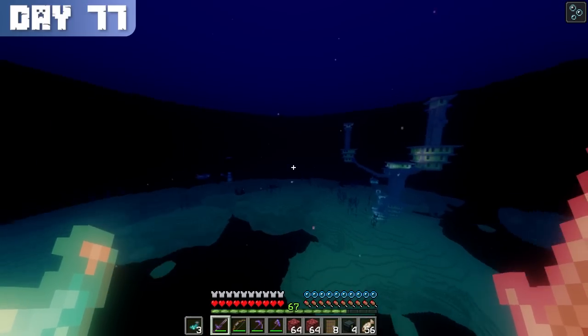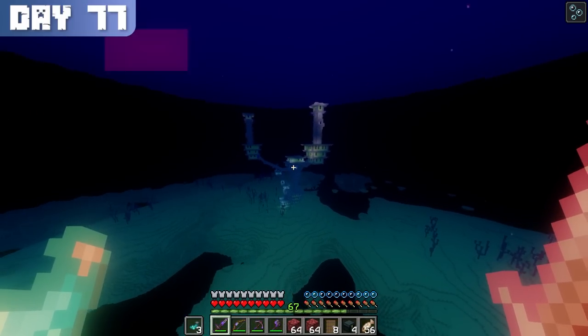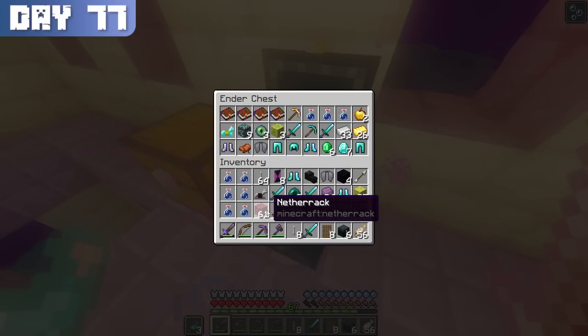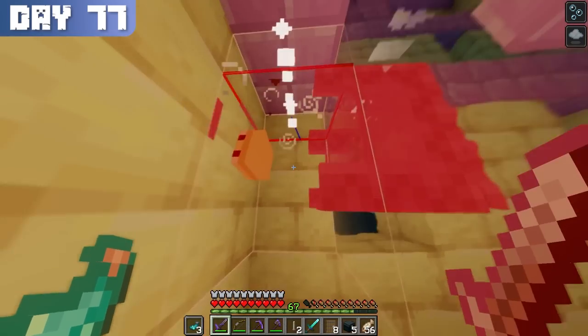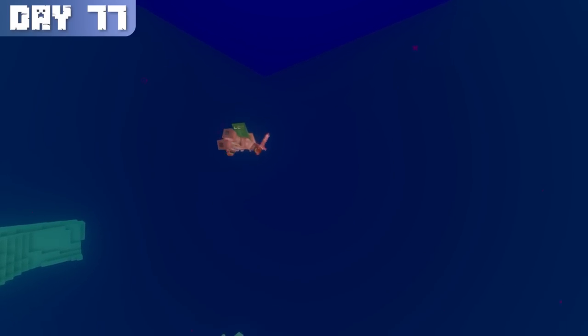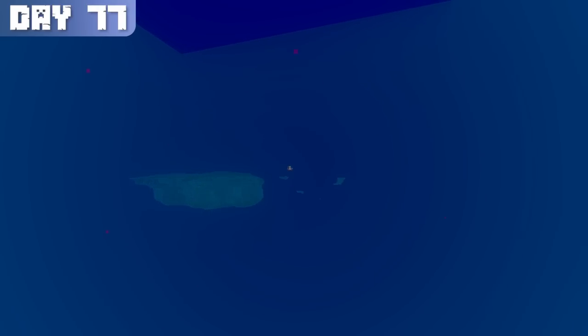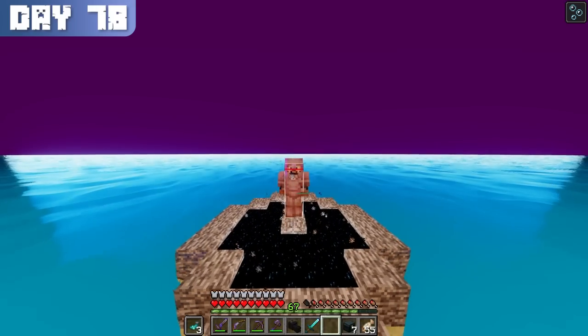Oddly enough, on my way to the other end city, I saw yet another ship, but I wasn't going to bother with that one since I already had enough junk sitting in my shulkers and ender chest. After grabbing the next pair of Elytra and scooping up the shulker shells from the city, I started making my way back to the main island — but I didn't use the gateway, so I swam across the void between the outer islands and the main one. On day 78, I finally reached the main island and jumped through the portal to get back home.